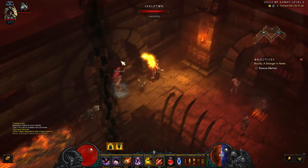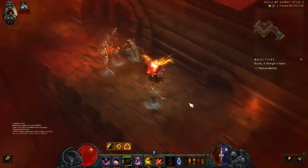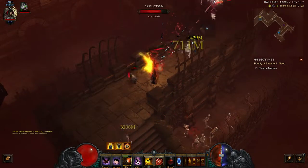Tip number two is force move. When playing Diablo 3, especially as someone like the Demon Hunter, sometimes you get into a rabble and you try to get away, but you end up shooting them. What annoys me the most about that is that you can't get round them — you try to get away but you end up hitting an enemy.